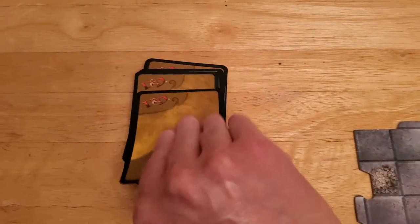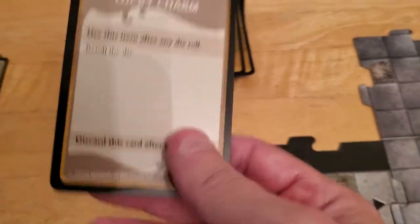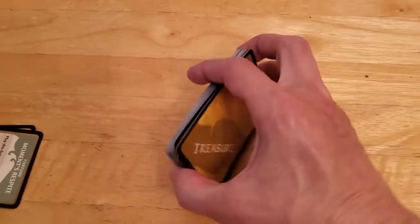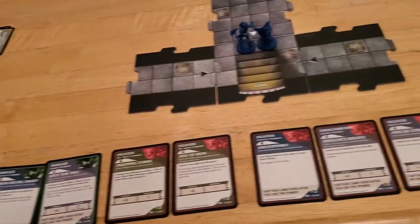We draw another item for Alyssa and got Lucky Charm again, so they both get to re-roll. That's going to be it for setup. We'll put the cards aside and get going with the adventure.